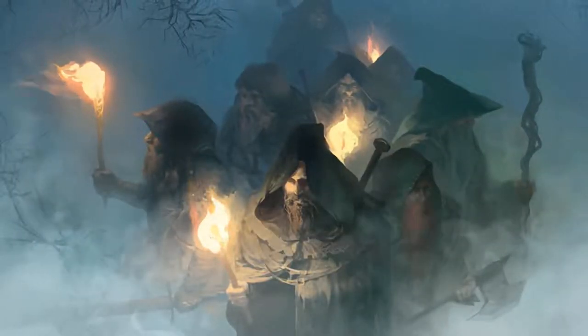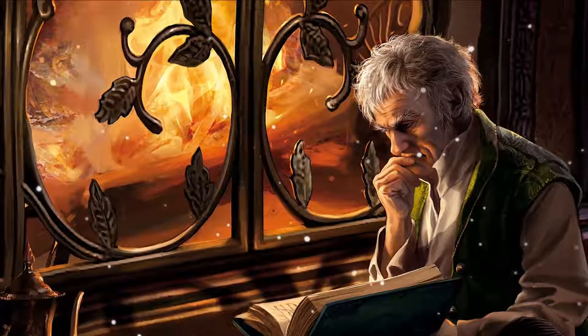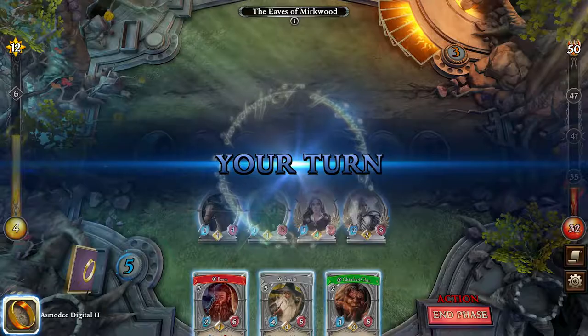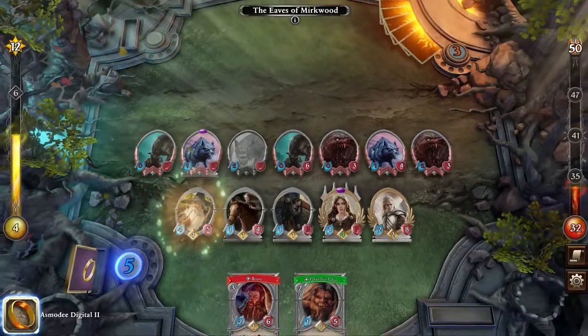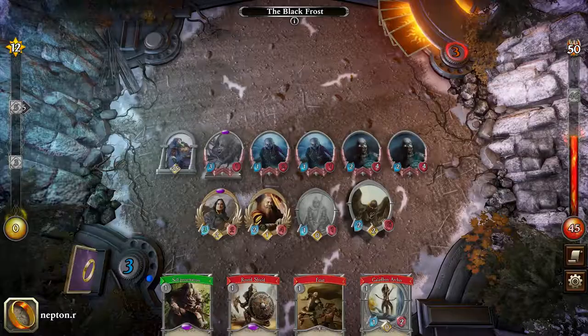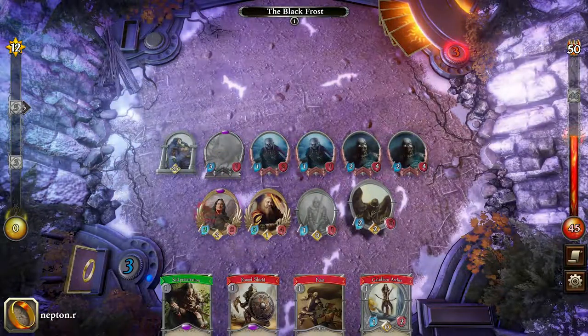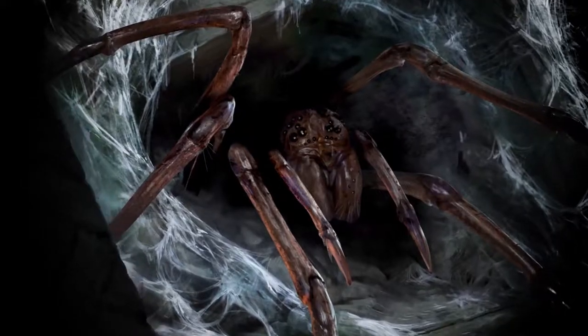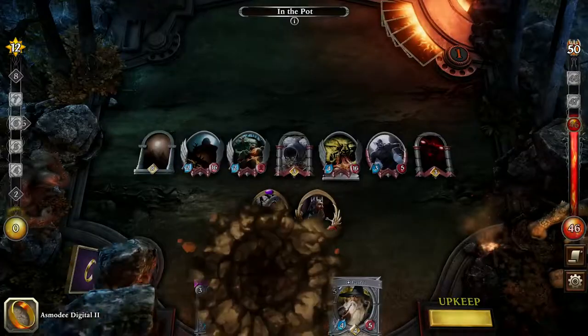Your quest will take you through epic adventures, from rescuing Bilbo from hordes of orcs, choosing whether to trust Smeagol or not, and joining forces with old friends such as Radagast the Brown or Gloyn the Master Dwarf. Each quest will allow you to test your strategies against deadly enemies, ranging from giant spiders to fierce trolls, and including legions of orcs.